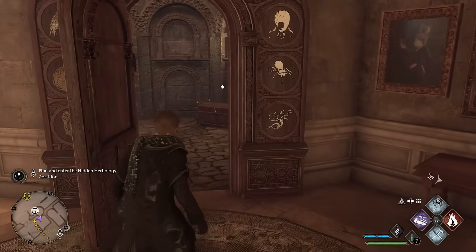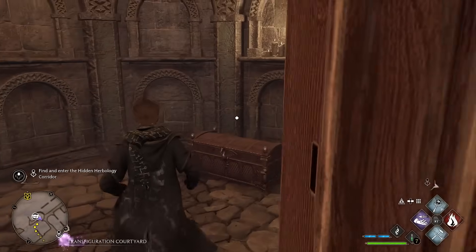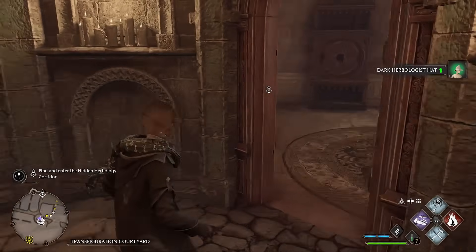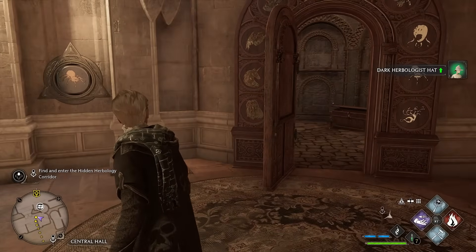The puzzle disappears and the door opens. It works the same for every single door you find like this in Hogwarts Castle. We go inside and we've got a herbologist hat — a piece of gear. And that is how to solve the door puzzles in Hogwarts Castle.